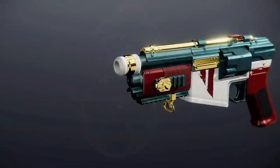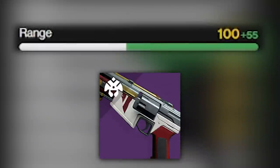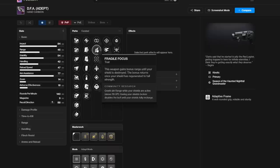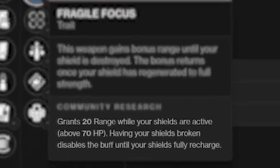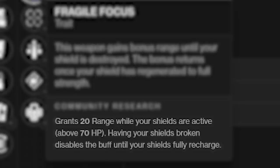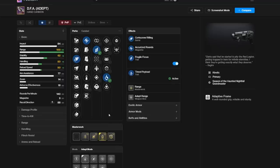Today we'll be taking a look at the first ever 140 RPM hand cannon — or maybe just hand cannon in general — that can hold 100 range in the stat bar, at least for the first few bullets in a gunfight. The perk I'm talking about is Fragile Focus. It got buffed, and anytime you're above 70 HP, which is a lot of the time, you have 20 range added to your gun. This perk, mixed together with an Adept DFA, can give you 100 range — 100 exact if you have this specific roll — but it is the first ever 140 to consistently hold the maximum amount of range ever.